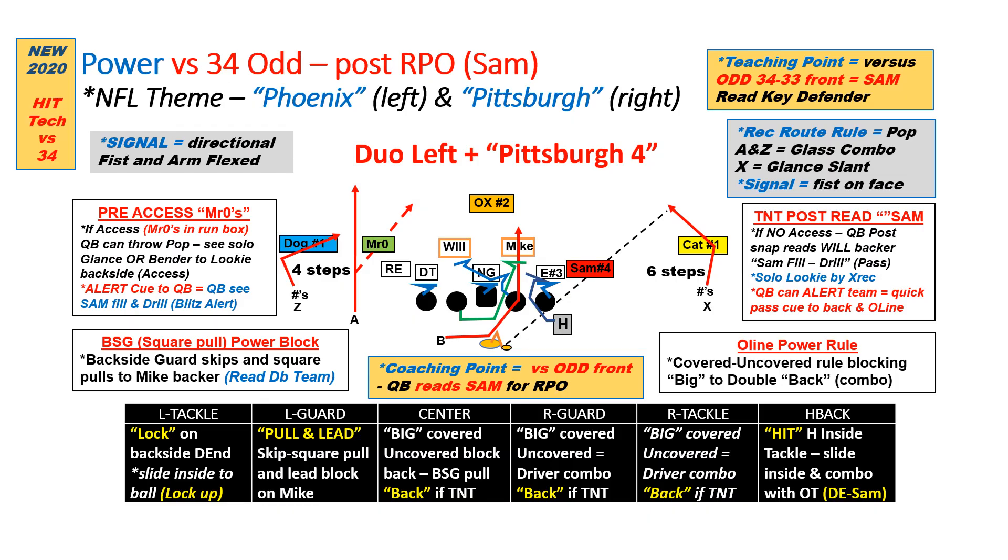Here it is diagrammed. We'll look at power gap versus 34-odd. The post-snap read doesn't change — it's the SAM. When we get an odd look, the SAM backer becomes what a lot of people think of as a defensive end to the outside, to the play side. We're going to read him, and then the H uses his HIT technique — sliding inside, doubling with the play side tackle, the right tackle in this case. If that defensive end slants out, the play side tackle can take him solo and the H can climb up to the Mike backer looking inside out.